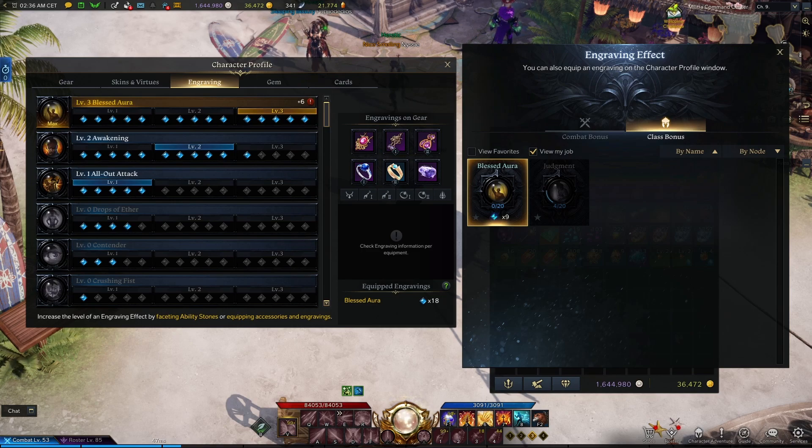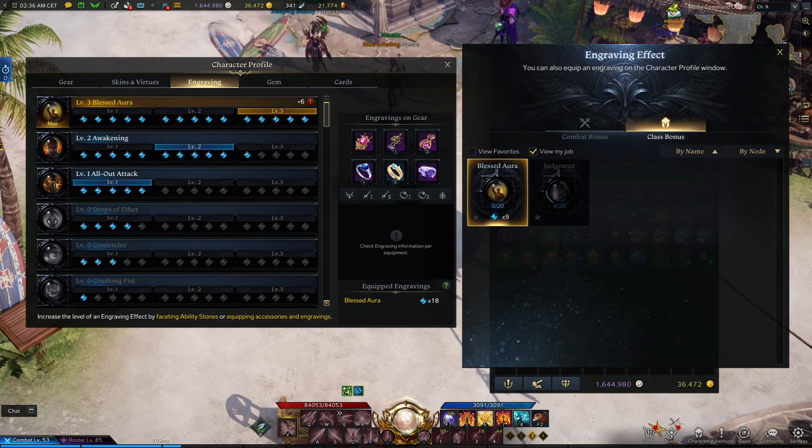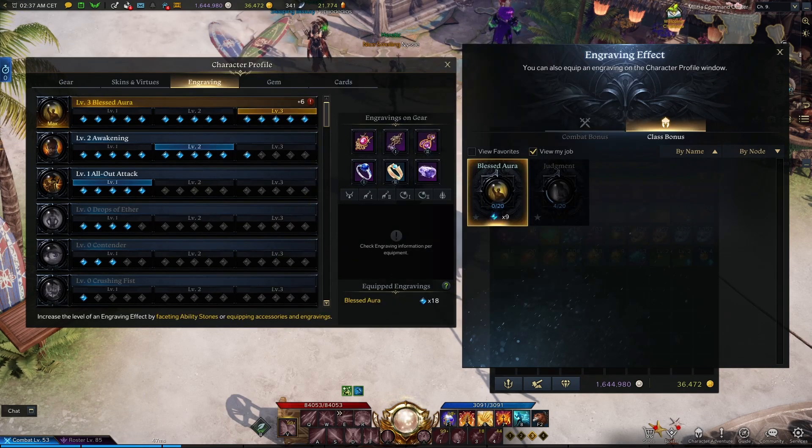To obtain the books it's pretty much just playing the game or searching the market. Drops come from pretty much everywhere: chaos dungeons, guardian raids, abyssals, cube, towers, world bosses, quests, and the Welcoming Challenge as well. Once you obtain them, make sure to focus on the ones that are important for your class, or classes if you are playing multiple ones.